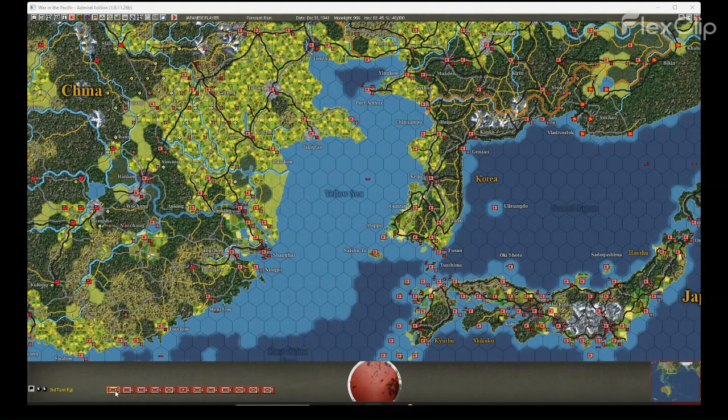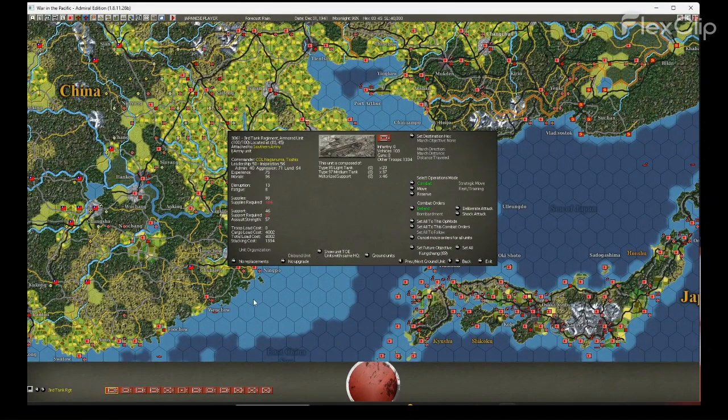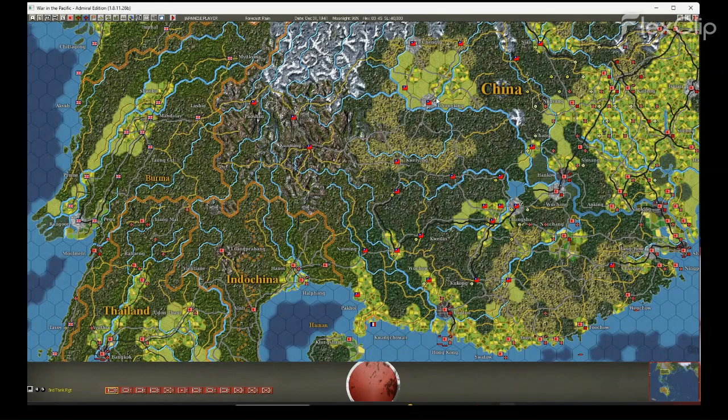We can look through these units quickly. It's full strength, with a few disablements — one medium tank, some light tanks disabled. They'll be ready to go after a brief rest. Recon has picked up aircraft at Chongqing, but we don't have much clarity on what yet — we should find out next turn.